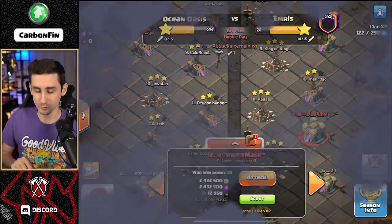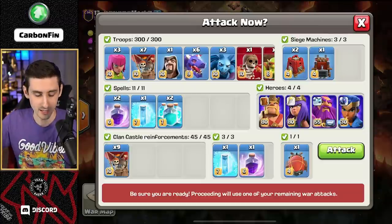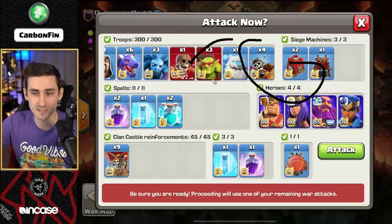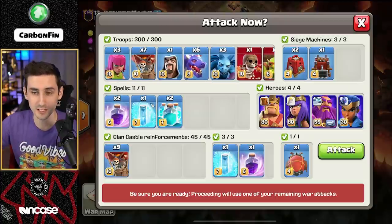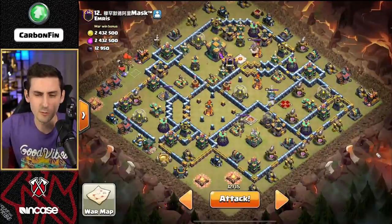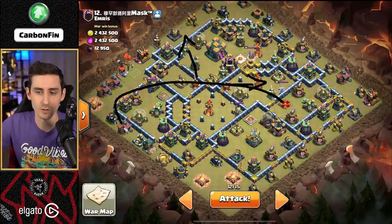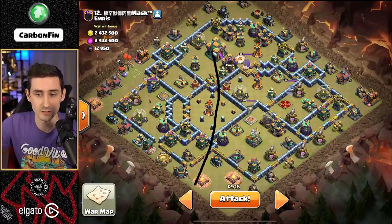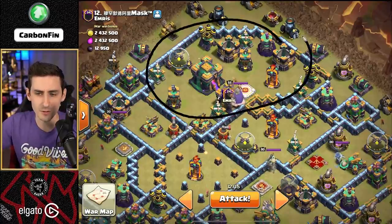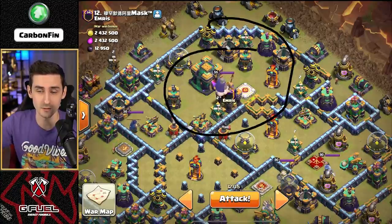Now let's see if we can take on number 12. We've got this space here - I've got the hydra, dragons, dragon riders, some sneaky goblins, a super wall break, but the big thing is we have a double clone. Then the blimp. Let's look at where the sweepers are. We have a sweeper pointing this way and another one pointing this way, so this whole area is not getting hit. We could potentially send a blimp from this way. The big thing when you want to use a clone spell is look at the value around the town hall - there's a lot here. We have a single target Inferno and grand warden.